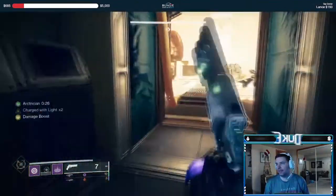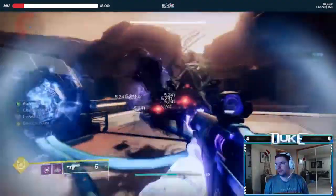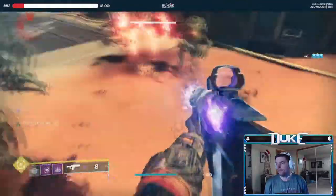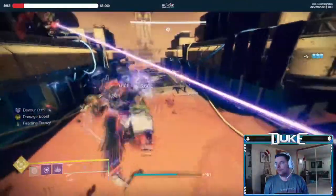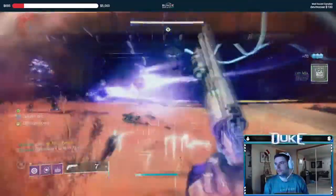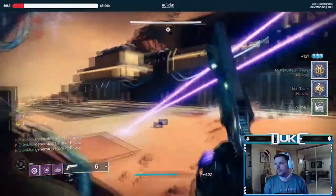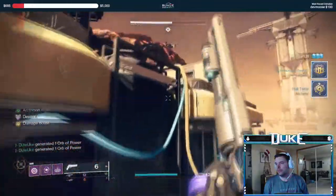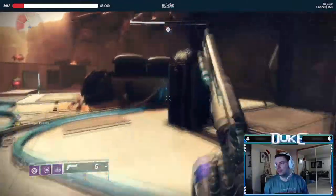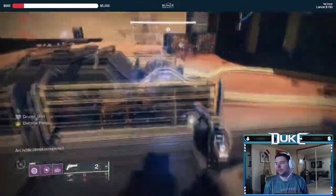For the first area, I went ahead and took down the Cyclopes right at the start just to have a bit of extra safety. The main tip for this first area is to do all of the wires except for the very last one to complete each of the circuits. This will stop the extra supplicants from spawning and can make this area much safer overall. I personally ran Devour Warlock with Controverse Holds along with Fatebringer, Null Composure, and Gjallarhorn, but there isn't any super specific loadout needed to get through this first part.